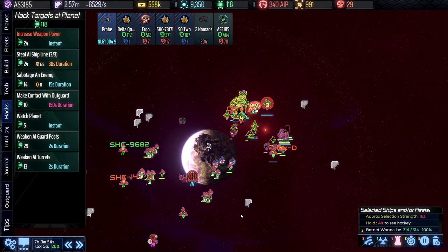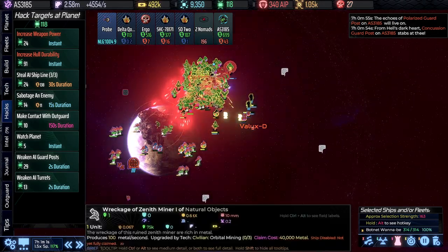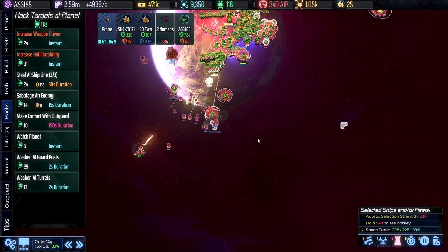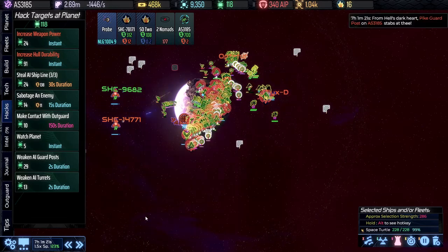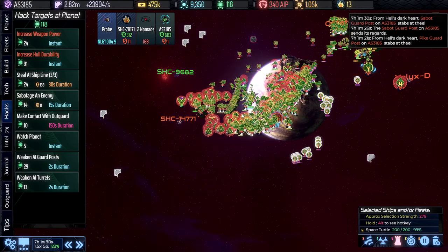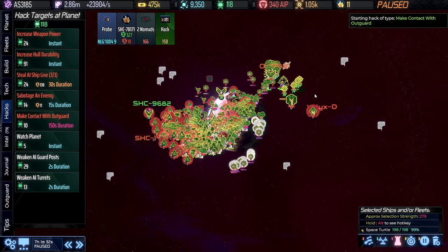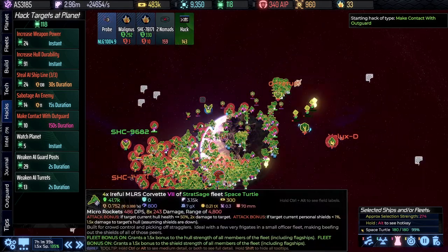Everybody out. Looks like there was at least a Shredder in here — and there still is. Detecting exogalactic warp signatures. Thankfully only five AI progress for the Zenith Trader. If we can keep everybody up here and hammer on this, we should handle it very routinely.